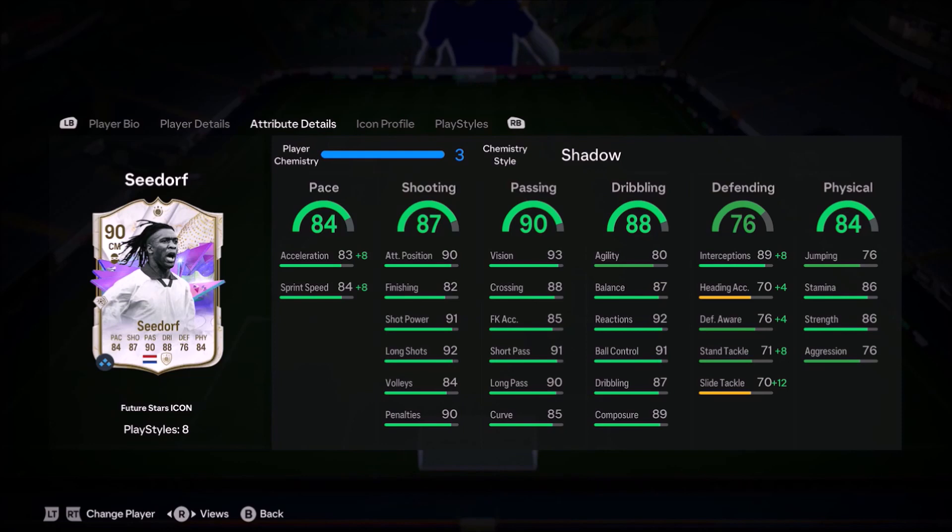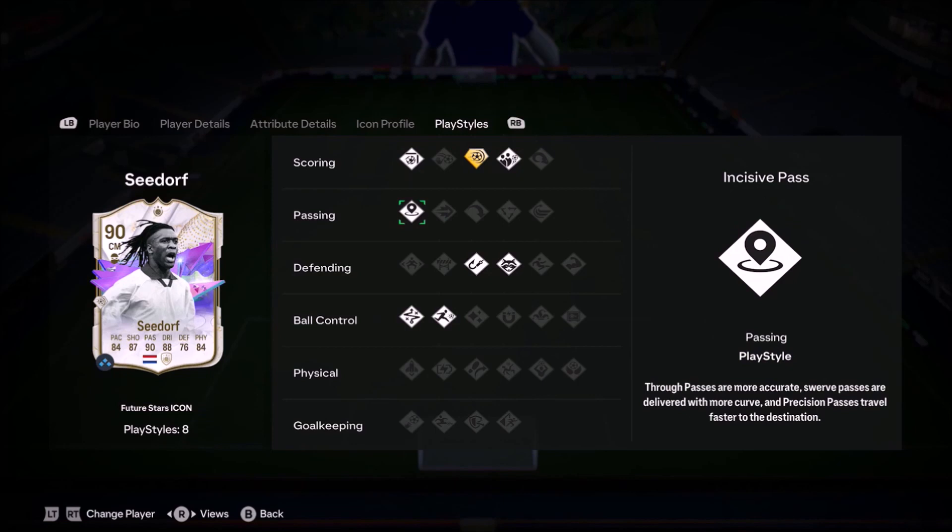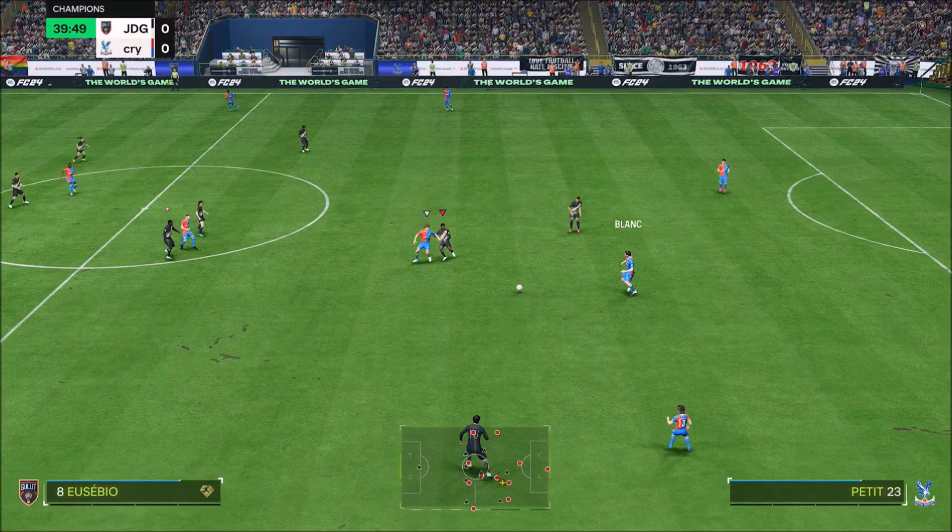Ladies and gentlemen, welcome to the video. Today we look at 5-9 high-high work rates with a 4-star, 4-star combination, 4-star skills, 4-star weak foot — Clarence Seedorf, Future Star. This card looks incredible, really well rounded. Of course, Clarence Seedorf is always one of them really good icons with a power shot — Player Star Plus.